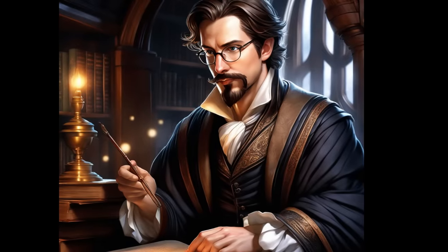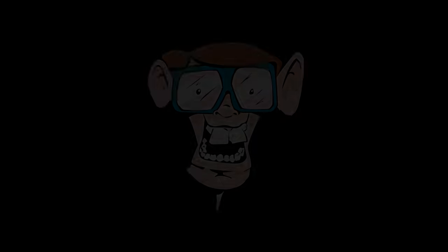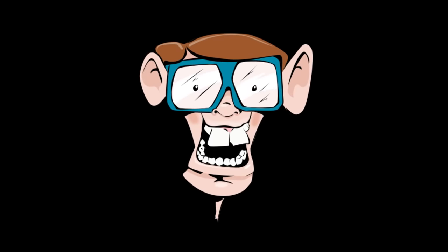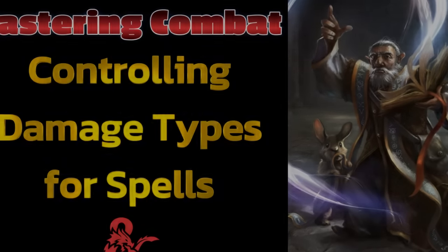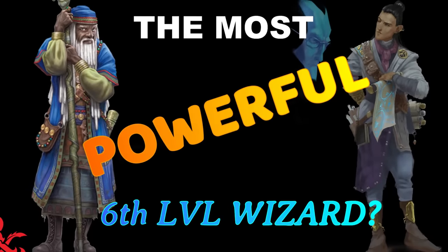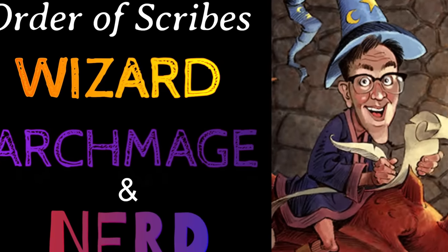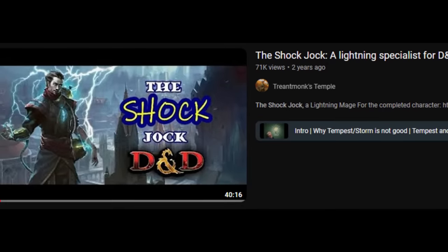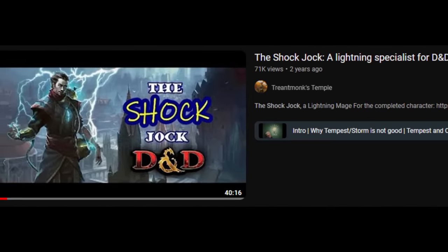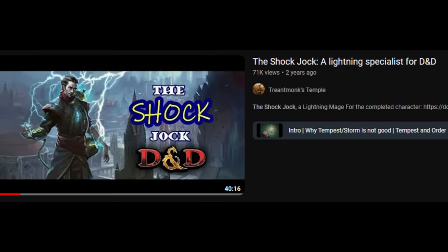Our egghead isn't just the penultimate academic — they are also a fearsome opponent in combat, a nerd of prey, if you will. Though we won't just be thinking about combat; we're going to try to make a well-rounded character. In my last three videos I've been analyzing the features of the Order of Scribes subclass for wizard, and in this video I'm going to put that analysis together to show one possible optimized build for the subclass.